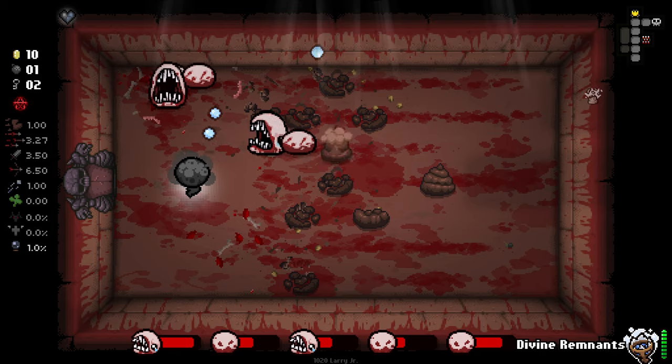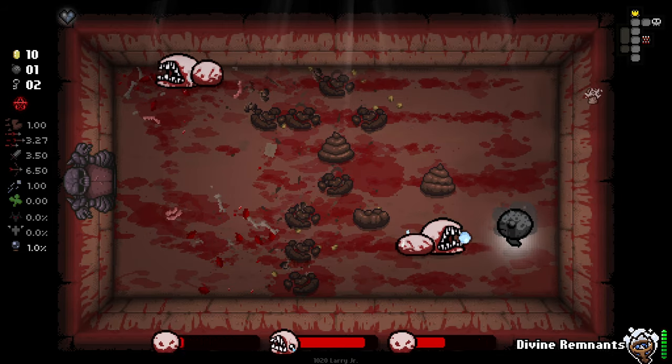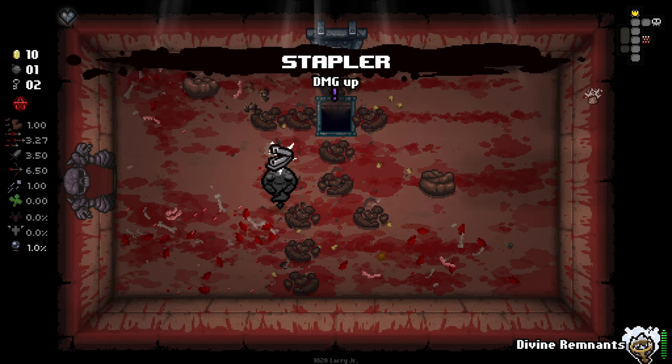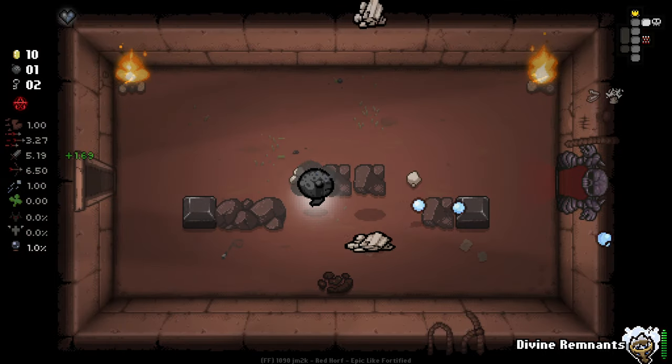We'll try and leave the mini-segment one alone first, take you out, pop this — and this should fall charges off the back of this. There you go — and we get Stapler here. So now we have a max level Divine Remnants, or at least what I think is max level.